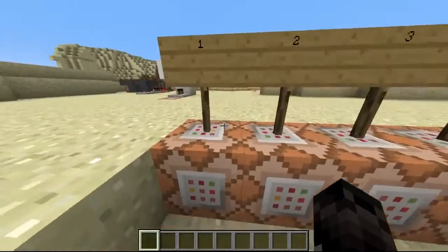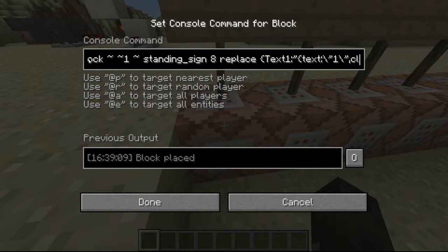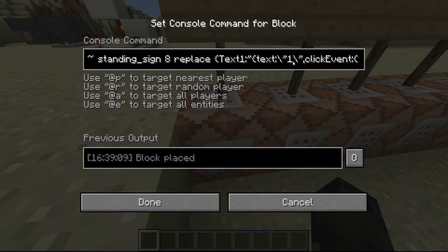Anyway, let's start here with the sound. What we're doing is we're setting the block one block above it to a standing sign. Eight is the direction that it's standing in. We put replace here because we just want to replace the block. Then we put a curly bracket, and we put capital T, and we type in Text1 for the first line, colon. Then we want a quotation, then another curly bracket, and then we want to put text colon — a different slash, not the slash you use for commands, but the opposite one — and then more quotations, and then what you want it to say. Then another slash going the same direction as the first one, and then an ending quotation mark.